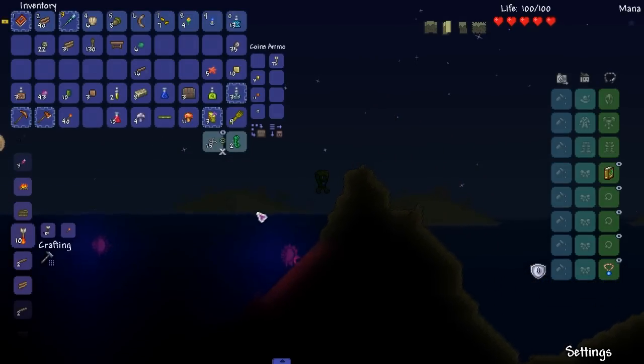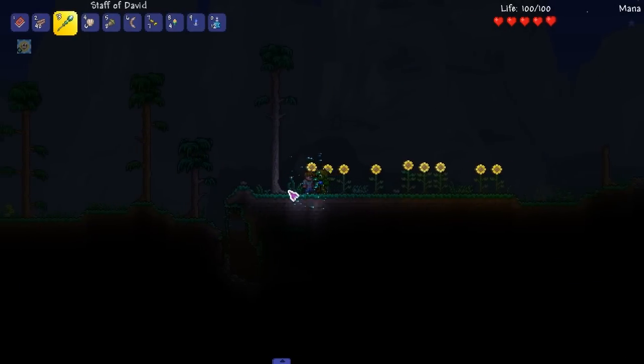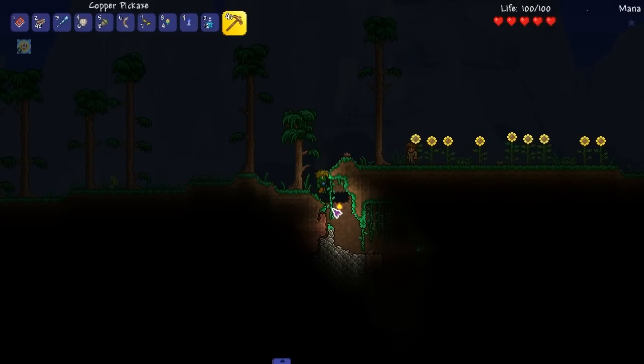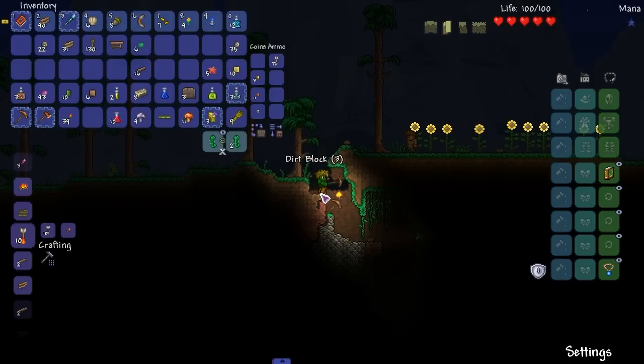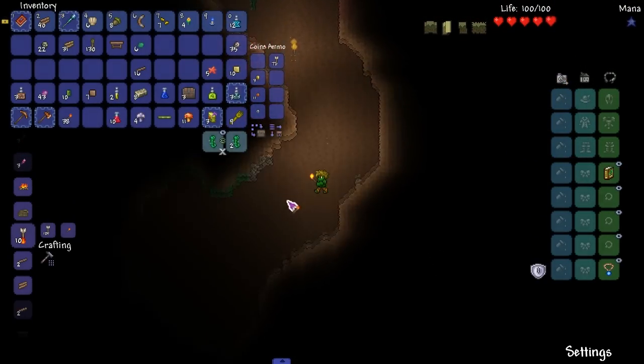Let's find a cave to start exploring — actually maybe we should stay up on the surface. Is that glitch still a thing — using recall potions and then you can't use your hotbars? It doesn't even shoot; I don't think I have enough mana to shoot a beam. I'm not going down there.